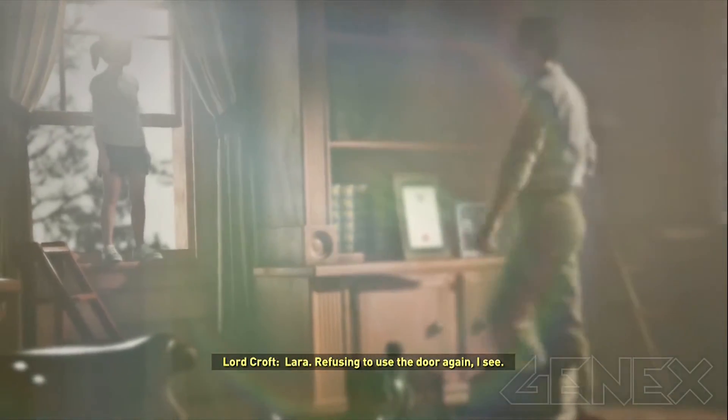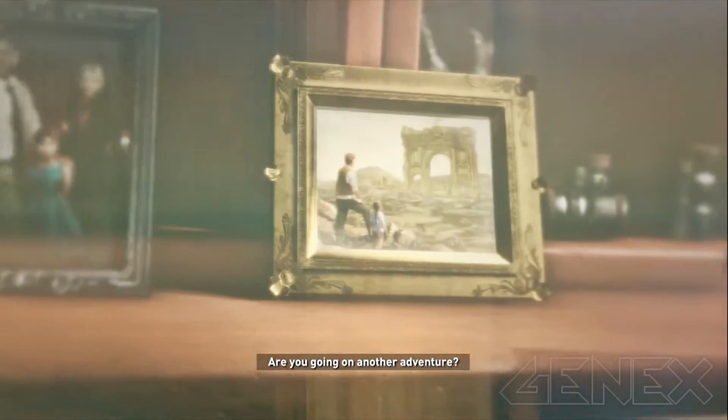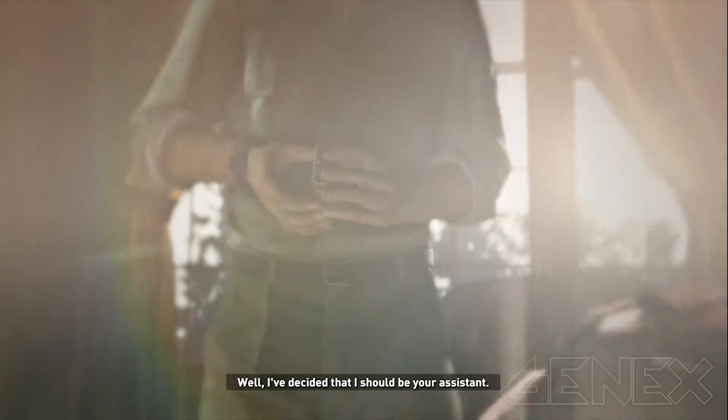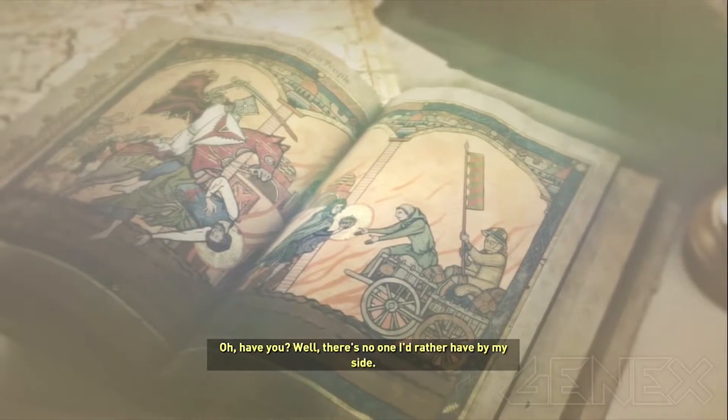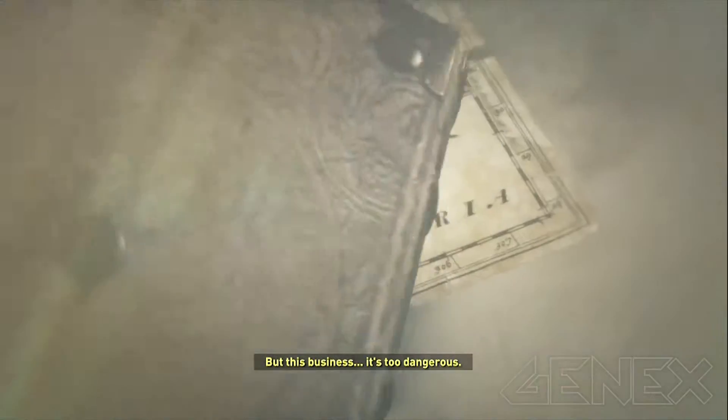Another flashback — a super flashback. Lara refusing to use the door again. 'Put it faster this way dad.' 'Come here you little monkey, are you going on another adventure?' 'Yes, my greatest one yet.' 'Well I've decided I should be your assistant.' 'Oh have you? Well there's no one I'd rather have by my side, but this business — it's too dangerous. Lara, listen to me. Someday you're going to make such a mark on this world, you're going to make me so proud. Give me a moment darling, now bugger off, I need to talk business.'